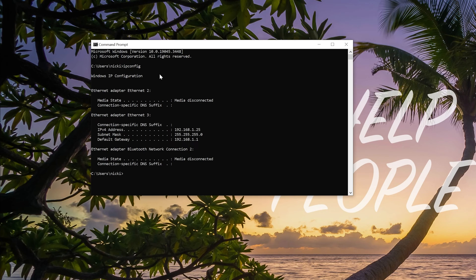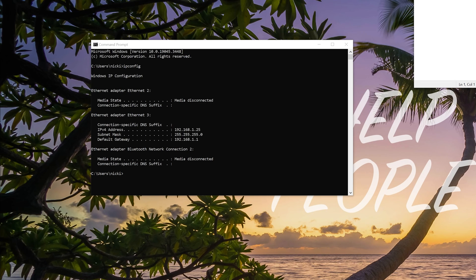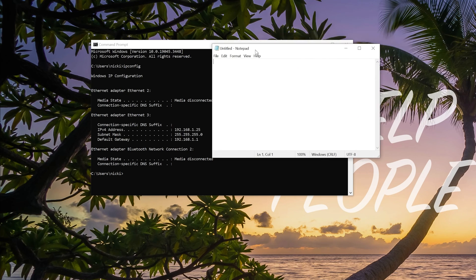Our IPv4 address — for me that's 192.168.1.25. Yours could be different, and that's perfectly normal. That's why we're getting this directly rather than me just telling you what the numbers would be.